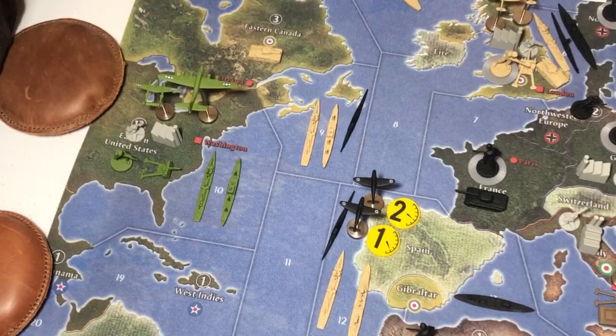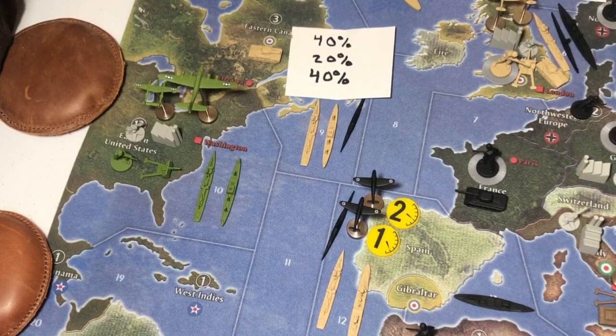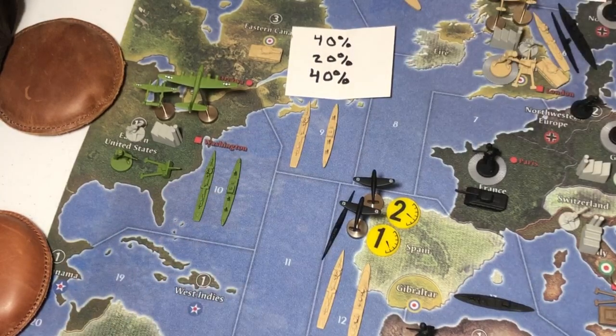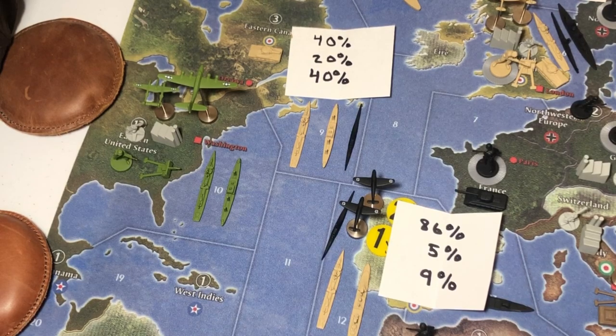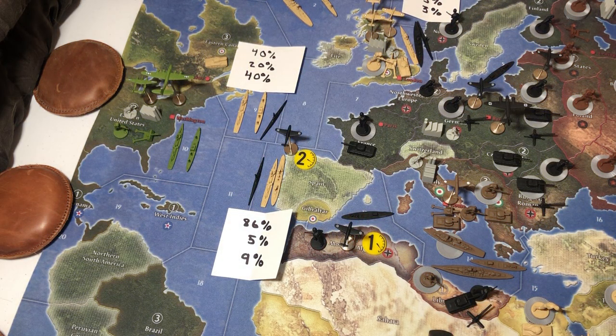For the C-Zone 9 battle, this is a 40-20-40: a 40% chance the German destroys both British units, a 20% chance both combat units destroy each other leaving only a British transport, and a 40% chance the German sub is destroyed and destroys nothing in return. The C-Zone 12 battle is 86-5-9: an 86% chance of a win, a 5% chance of a draw, and a 9% chance of a loss. One of the risky drawbacks is that one German fighter must land in Morocco-Algeria, making those units likely unavailable to help defend.